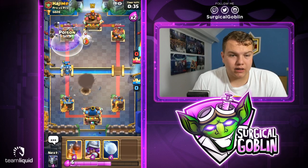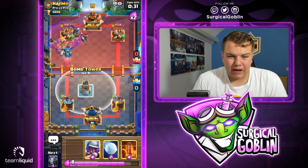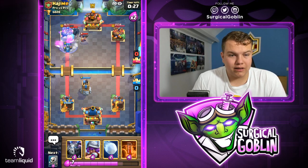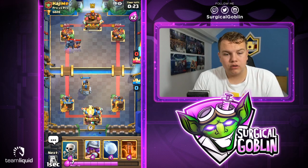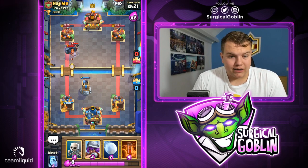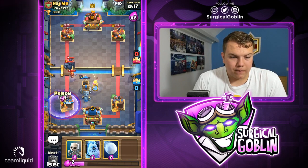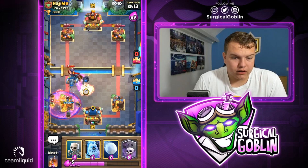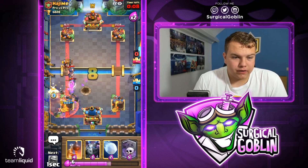Looks like he goes with executioner — it's actually better to keep the poison on defense. The ice column will get death damage, mega minion might get a hit — looks like it won't. Let's cycle mega minion on defense. This will be a pretty difficult push to defend. Let's go with musketeer, let's go with poison. He'll probably tornado everything. Let's go with skeletons, let's go with ice column.